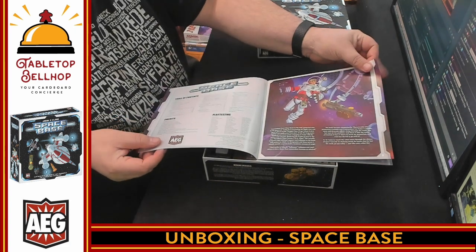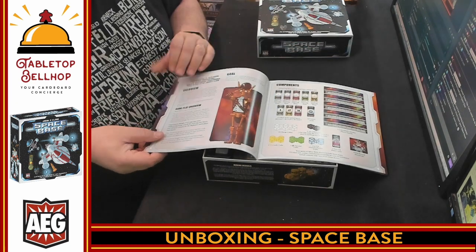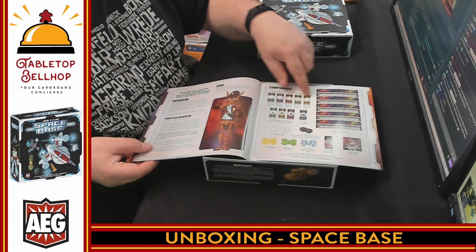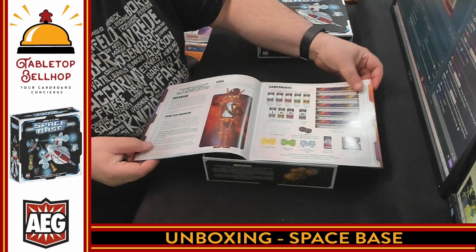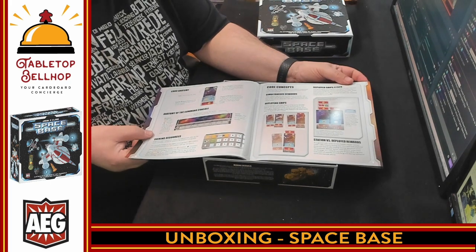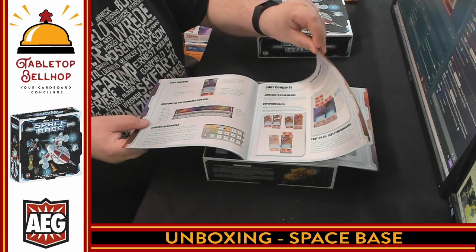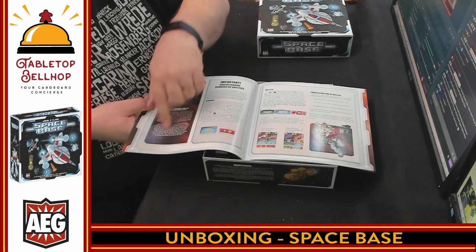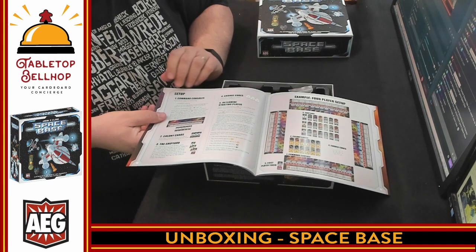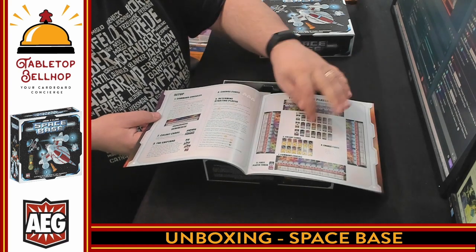We have some fluff to introduce you to the space setting. It's got a very cartoony look — like something from an 80s cartoon. Looking at the different components, they show you the backs of the cards. Looks very colorful. The text layout is two-column with lots of examples — the kind of thing I want to see from a rulebook. There's also background info and fluff added to this game. You've got an example setup with a large-looking player board and a central market in the middle.